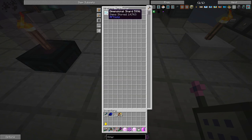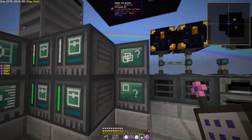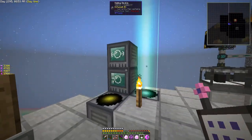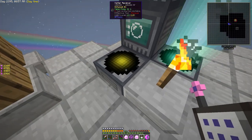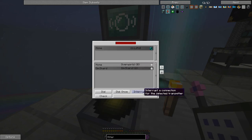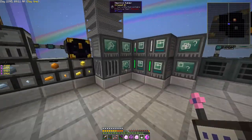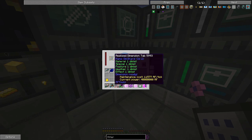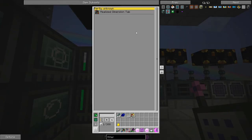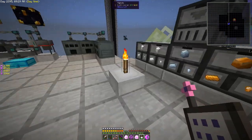We got 14k dimensional shards — I think that should be sufficient to fully infuse every one of these rftools machines. Everything here and everything over there — dialing device, matter receivers. I'm not quite sure what infusing does for those specifically — maybe lower power consumption. What we're going to do is remove the dimensional shard tab and put the realized dimension tab in here.